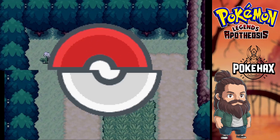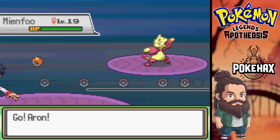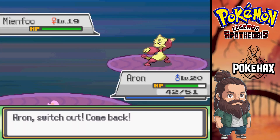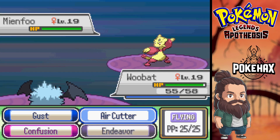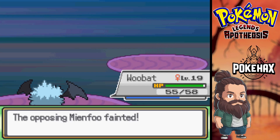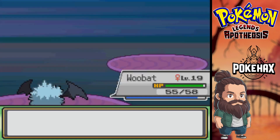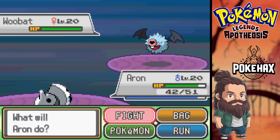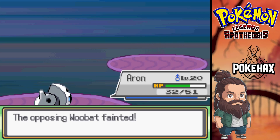Oh, is it just a trainer? Right, me and Foo — we'll go into good old Woobat. That's like quad resisted. We got an Aron. Right, Rock — there we go, that takes it to level 21.